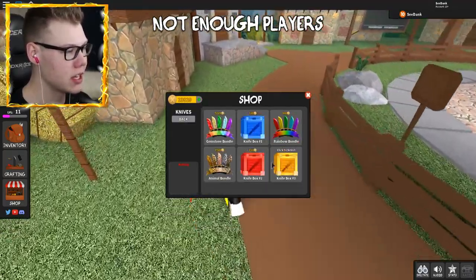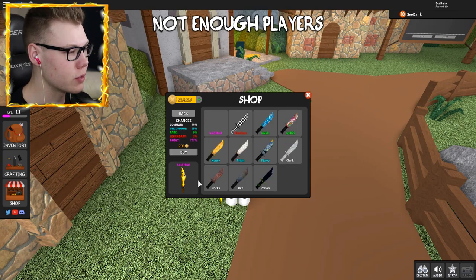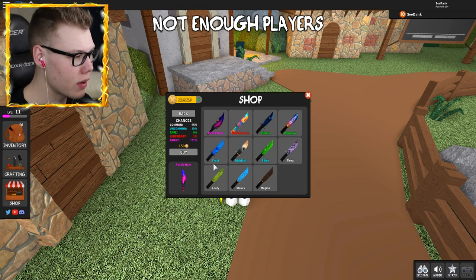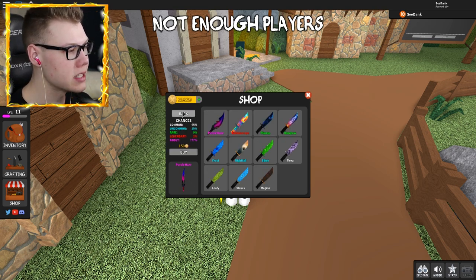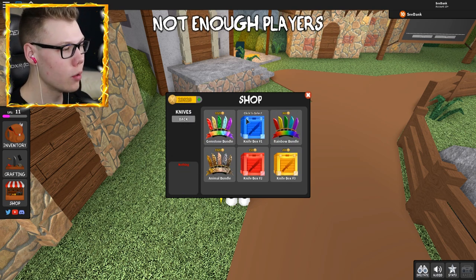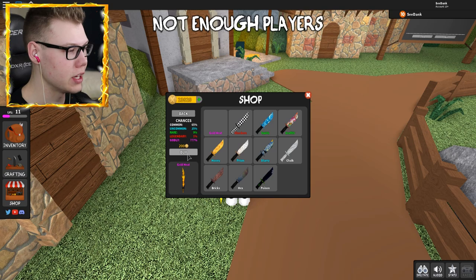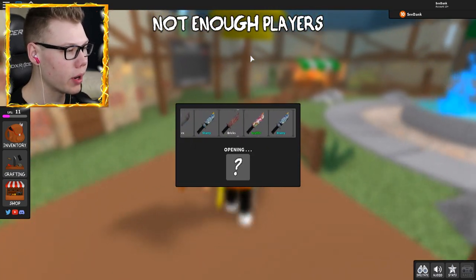Alright, so we have three knife boxes to choose from. If we go to Knife Box 3, the Gold Heat is the godly of choice right here. Going back, this one has Purple Haze, and then this one has Polka, which is a legendary — not a godly. So we won't be opening Knife Box 1, but Knife Box 2 and Knife Box 3 are going to have the godlies we want. I think Gold Heat is really cool, so I'm gonna go ahead and open one of those.